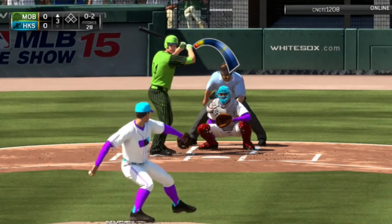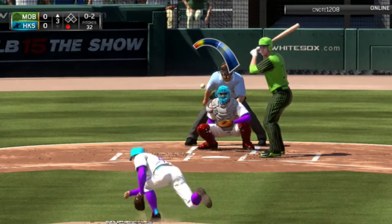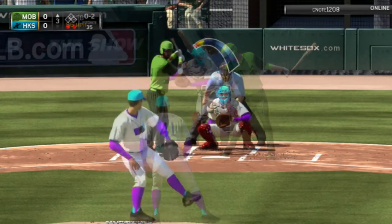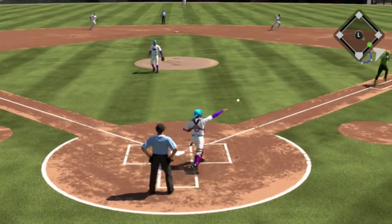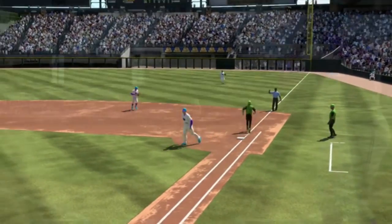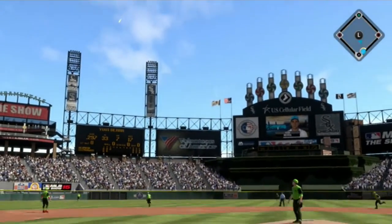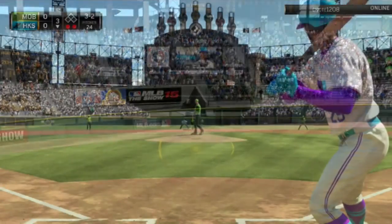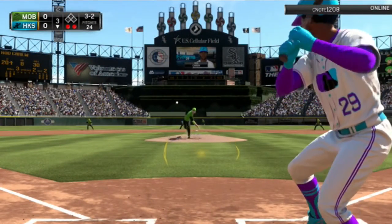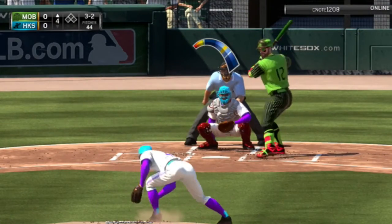We did get Nolan Arenado over to third but he does not score as the next batter flies out to first base. We head into the top of the third inning — start with a strikeout, then Matt Harvey strikes out, and D. Gordon strikes out too. We strike out the side with a clean throw to first. In the bottom of the third, Yogi Berra hits a deep fly ball out to left field right at the wall — but it's caught.